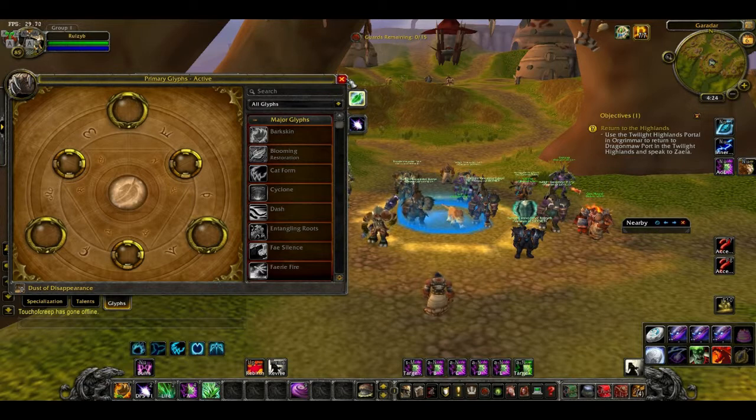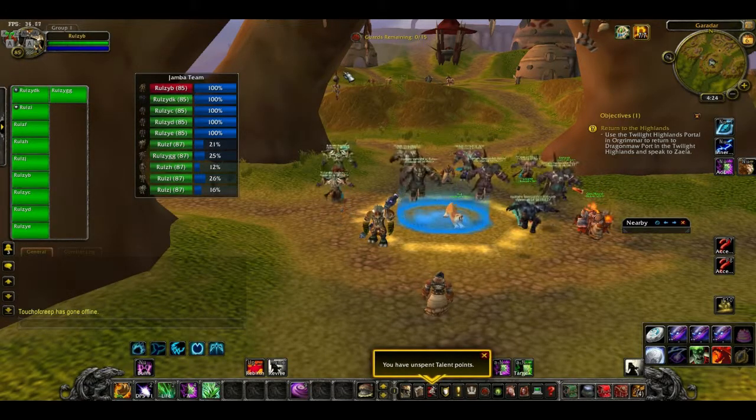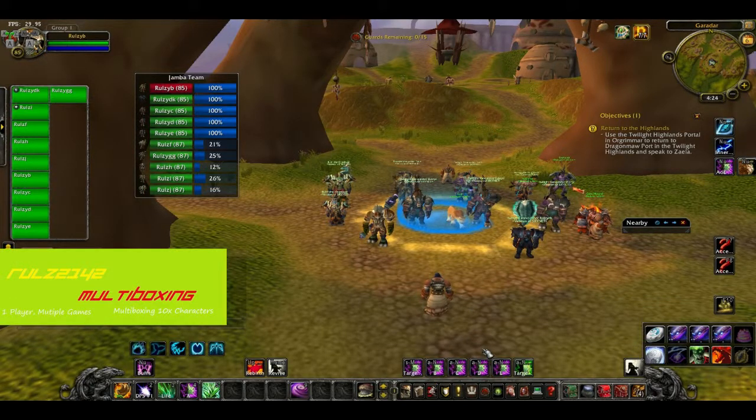I've had no choice but to leave them at level 85. I'd love to level them to 90 but unfortunately I only have the Cataclysm expansion, not Mists of Pandaria. The XP bar is grayed out, which is really sad. I really want to get these guys up to 90 along with my other team, which is currently level 87. Hopefully by the time I release this video they'll be level 88 and close to 90 to start doing some PvP.